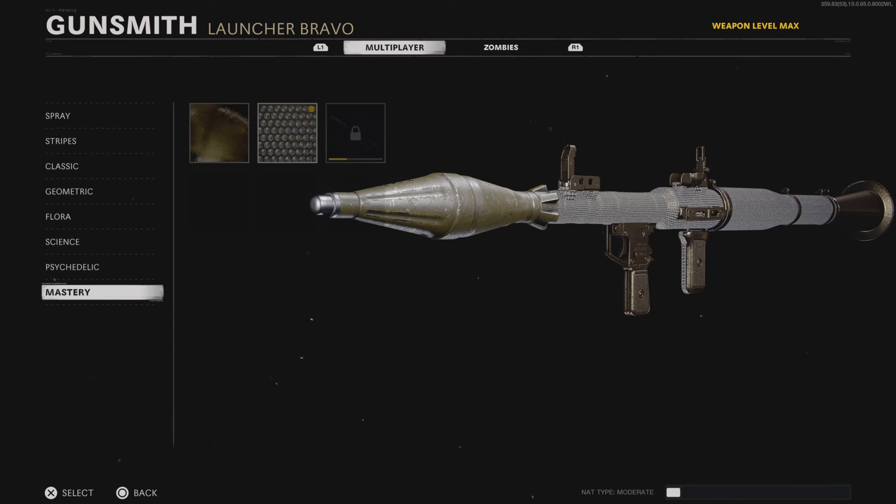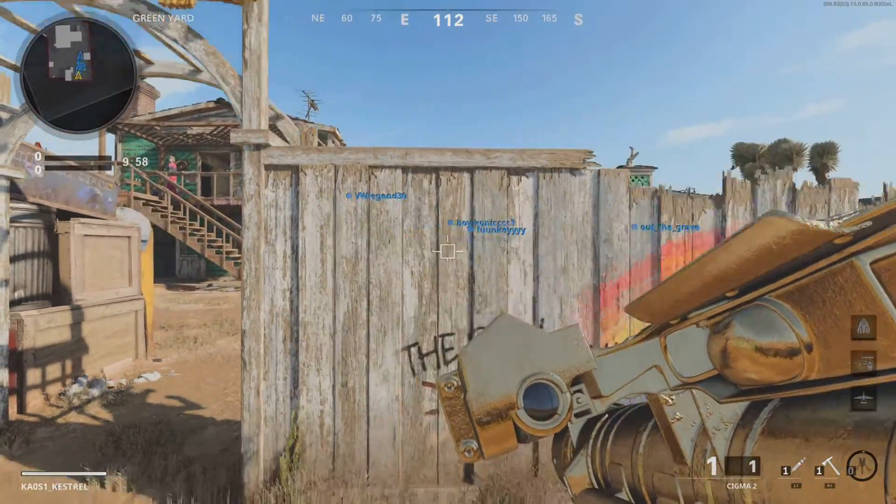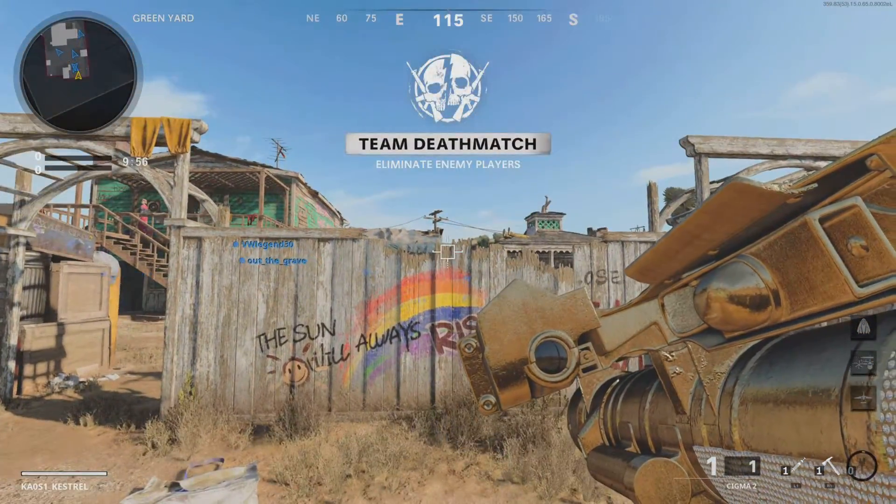So yeah, that's pretty much it in the lobby. Let's just hop into a game and see what they actually look like. Now we're in the game, let's just head over to the back of the map.